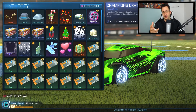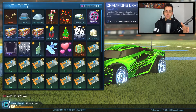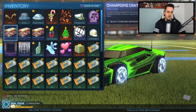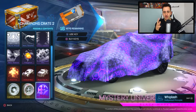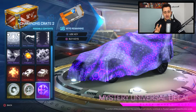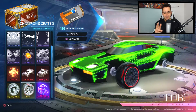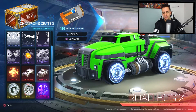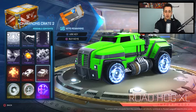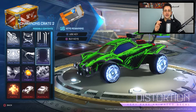Now we're on Champions Crate Two. If you don't know how this works, there are only two crates you can get right now in Rocket League — Champions Crate One and Champions Crate Two. I'm sure they'll bring out more in the future. This one is cool — there are a few items I wouldn't mind getting: the mystery universal decal, the Lightning wheels, the Mark II, the Road Hog. I could get another car, not too fussed, but I wouldn't mind the Pixel Fire.